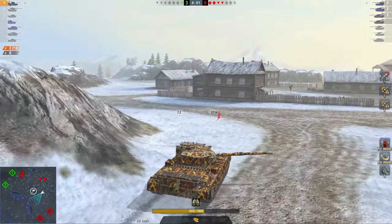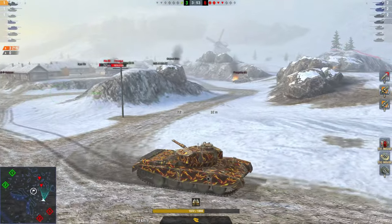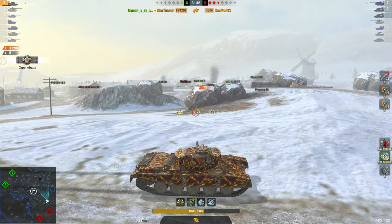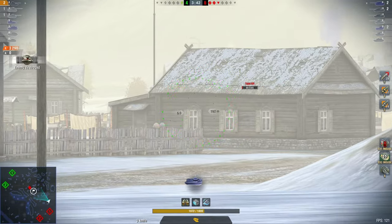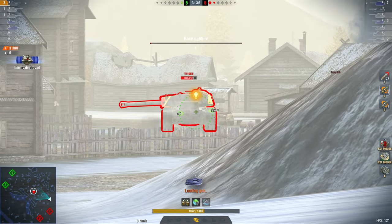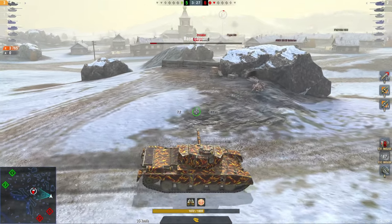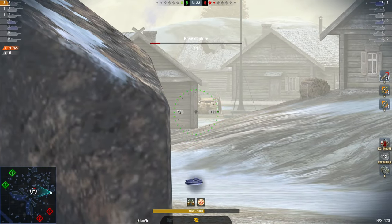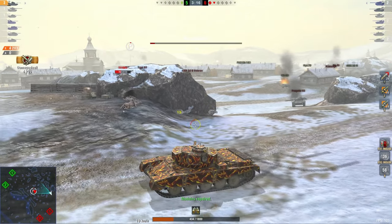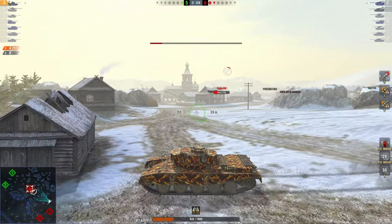Especially not in a situation like this where I have 1072 hit points left and it's a 1v4. Is this winnable? Maybe, probably not. The biggest problem is the HP of that E4, and that Hurry just drives out in the open and gets sent back to the garage. Just like I don't want to drive straight through the open when I know there's a guy out there and I'm a one-shot. These guys had no clue where I was positioned — no situational awareness whatsoever.